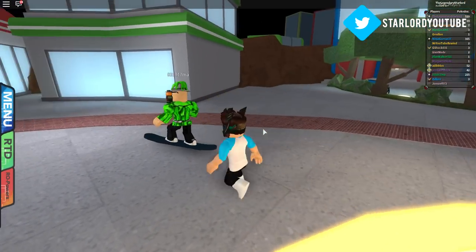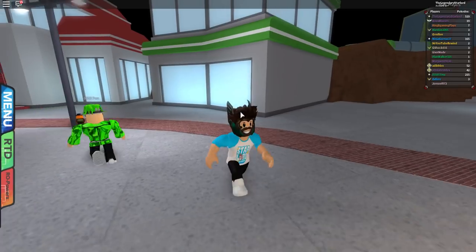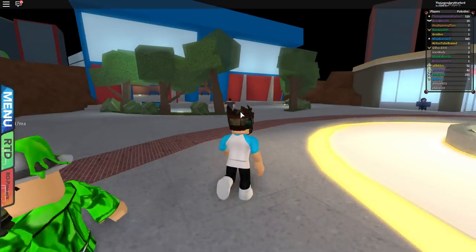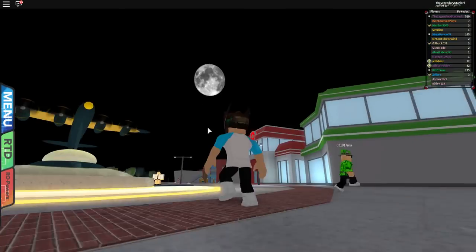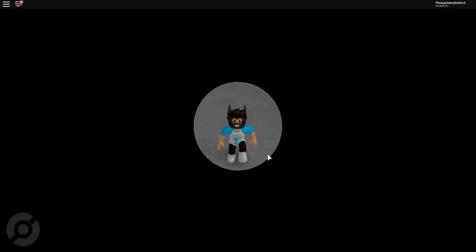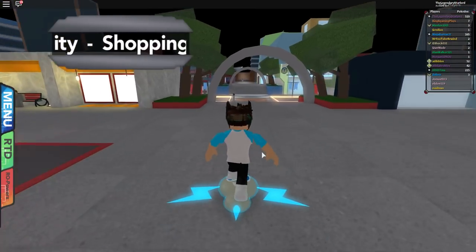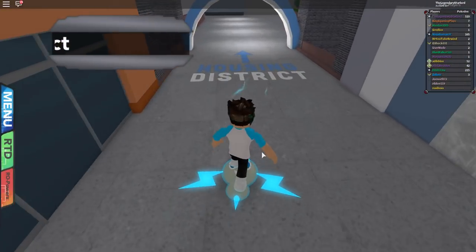So here we are in Pokémon Brick Bronze — you can see there is my good friend William, looking very green. Basically what we're going to do is head to Antheon City, where I'm at right now, and go right through this little tunnel divider thing. From here we're going to get on a hoverboard and turn left at this restaurant right here.